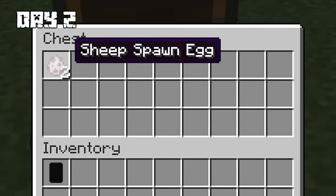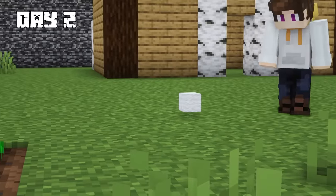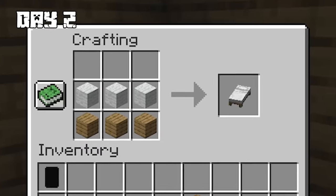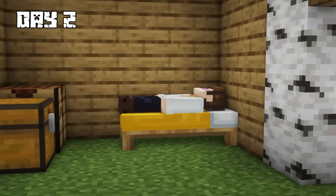As I explored the area, I found two sheep spawn eggs in the chests. So I spawned them and killed the sheep for food. I got to make sure my energy levels are on point if I want to solve this puzzle. I then used the sheep's wool to make a bed and lay down to get some rest. Tomorrow is going to be a big day.